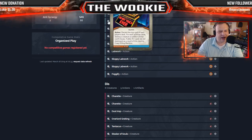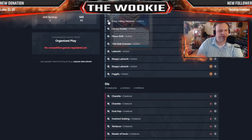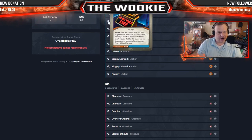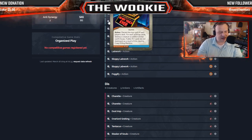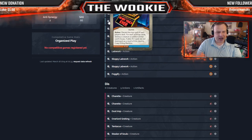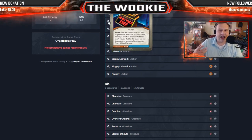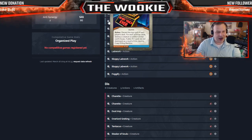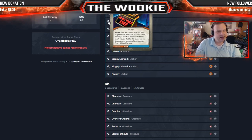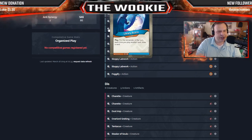Crazy Killing Machine is an artifact action — discard the top card of each player's deck. For each of those cards, destroy a creature artifact of that card's house if able. If two cards are not destroyed as a result, destroy Crazy Killing Machine itself. This is truly the most mixed bag you can have — it's an honest dice roll. I've played it where I had to destroy one of mine and they had nothing, and vice versa. It has its perks and its backfalls — just be careful with Crazy Killing Machine.